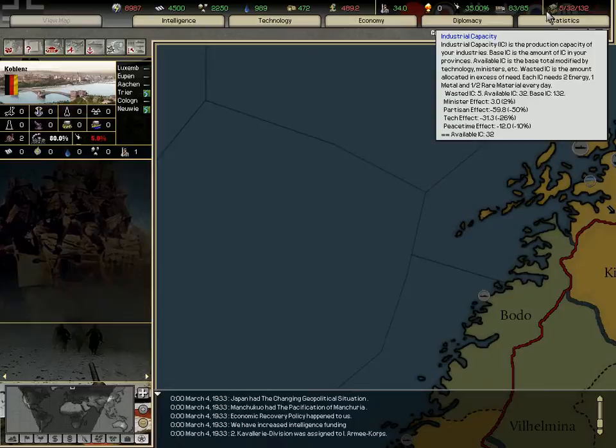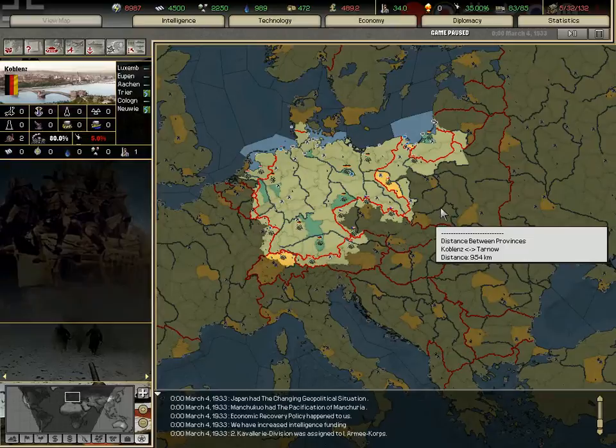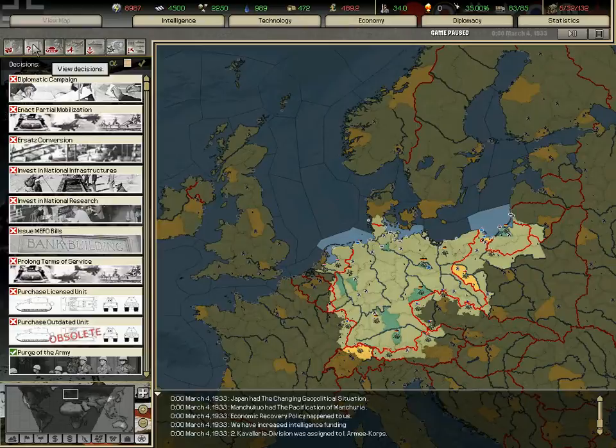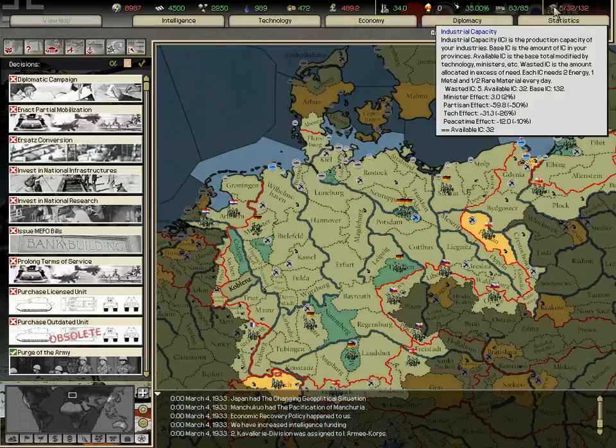Industrial capacity is a pretty huge factor. To the right you have the industry from all your provinces; in the middle you have industry with modifiers. I have 132 industry from all provinces but only 32 due to dissent, technology effect, and peacetime effect. If I were at war the peacetime effect would go away. Industrial efficiency total is what gives you the tech effect.